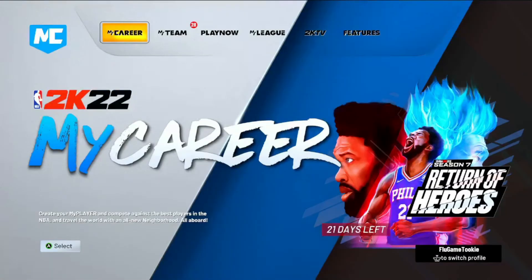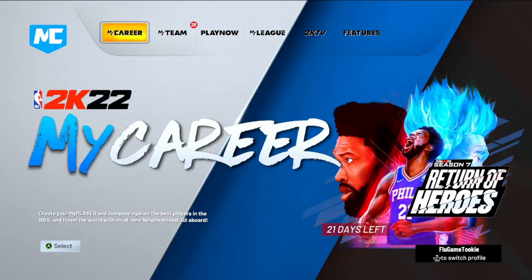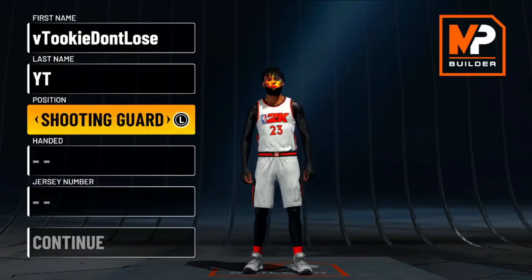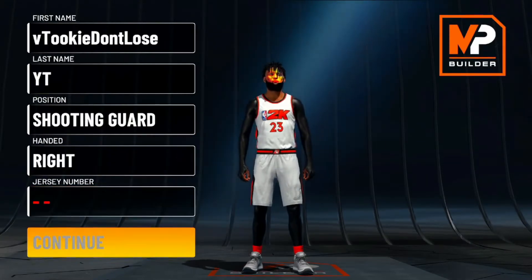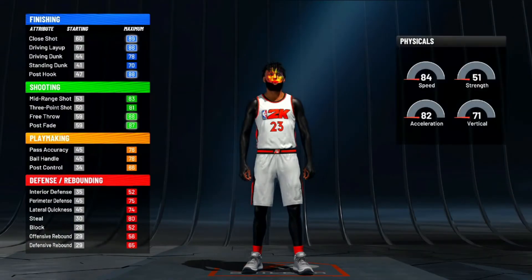For the NBA 2K22 current gen, there's different methods for both gen, so if you want to see the next gen parts, just skip towards the video. You'll see me on next gen real soon, but if you want to see the next gen method, just skip. I'm going to show you the current gen one. So step number one: for NBA 2K22 current gen, you want to make a new build. It doesn't matter what build it is. Make a random build — just speed through it.